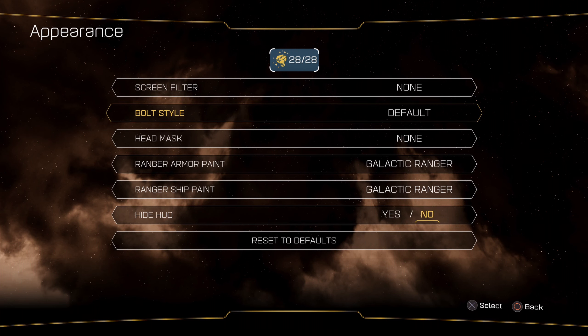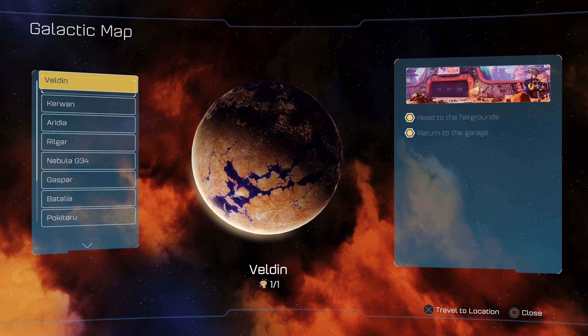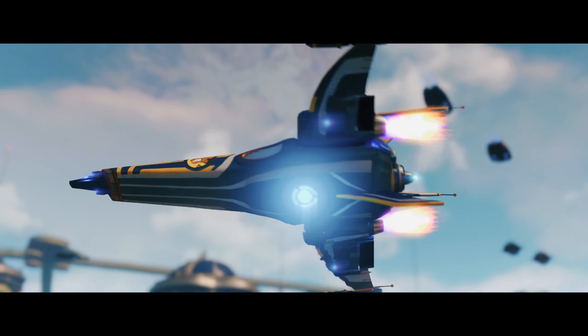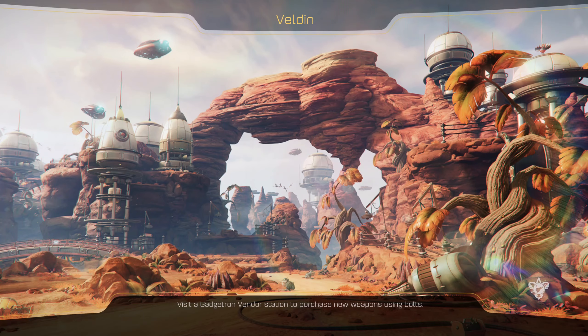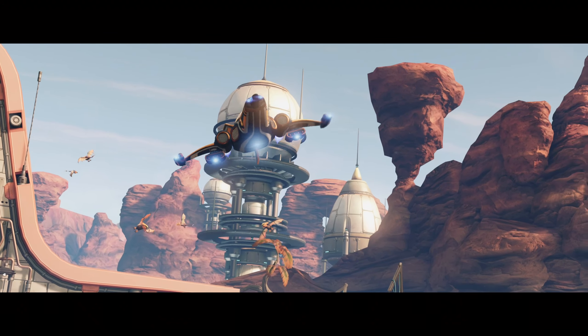Let's get rid of the screen filter and change the bolt style. We have metal currency next, but we need a place where there are bolts. Why don't we head off towards Veldin, because Veldin happens to be where the Insomniac Museum is — which we're going into in the next part. I should mention you can only access the Insomniac Museum in challenge mode; you do not get to access it in the default game.